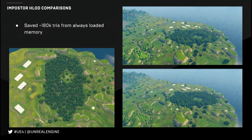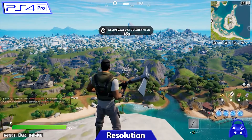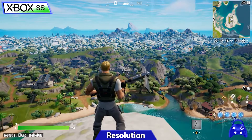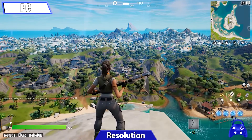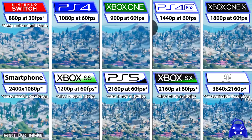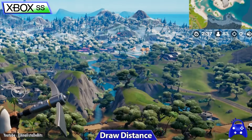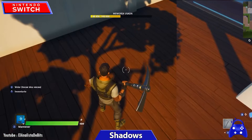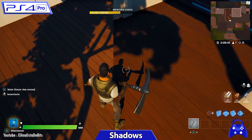Fortnite is available on PC, Mac, PlayStation 4 and PlayStation 5, in addition to Xbox One and Series X and S. Furthermore, there is Nintendo Switch and Android — a thing that requires a huge amount of optimization across all these platforms. The map of Fortnite is about 2.5 by 2.5 kilometers, and it is technically the first Unreal Engine game that the developers built internally utilizing level streaming.